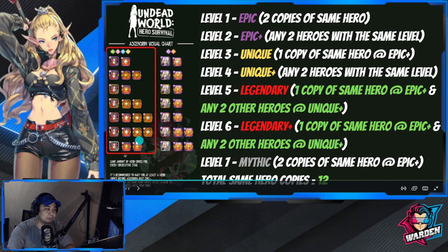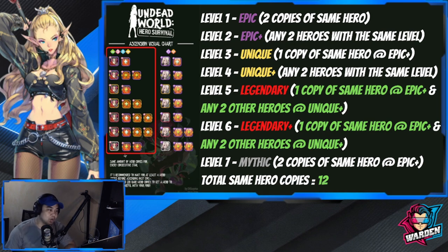If you are at Mythic — shown with the white border — Mythic requires two copies of the same hero at Epic Plus. After Mythic, the last level is Mythic Plus. The total same-hero copies needed to max out one Epic hero is going to be 12.